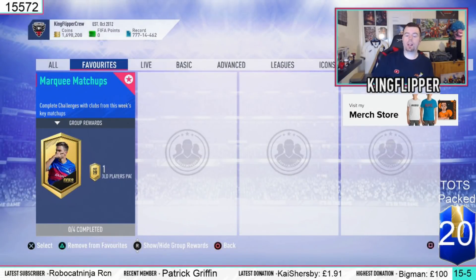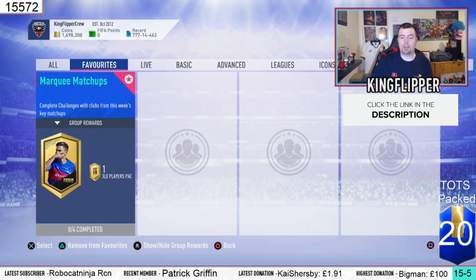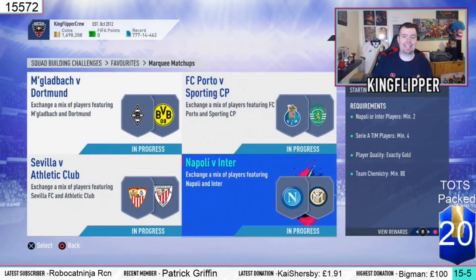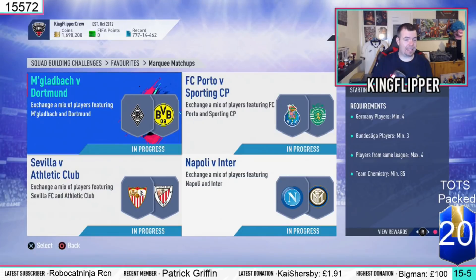Yo guys, what's going on - King Flippery and welcome to another Marky Matchups episode. I try to do these as quick and as cheap as possible. The main reward is a Prime Gold Players Pack, which is the main thing going at the moment. I did predictions and got 3 out of 4 right. I would have got 4 out of 4 but I crossed out Napoli vs Inter, and they did drop it in. So we got Gladbach vs Dortmund, Porto vs Sporting, and Sevilla vs Athletic - I picked all those. A little bit annoyed about Napoli but let's get into them.